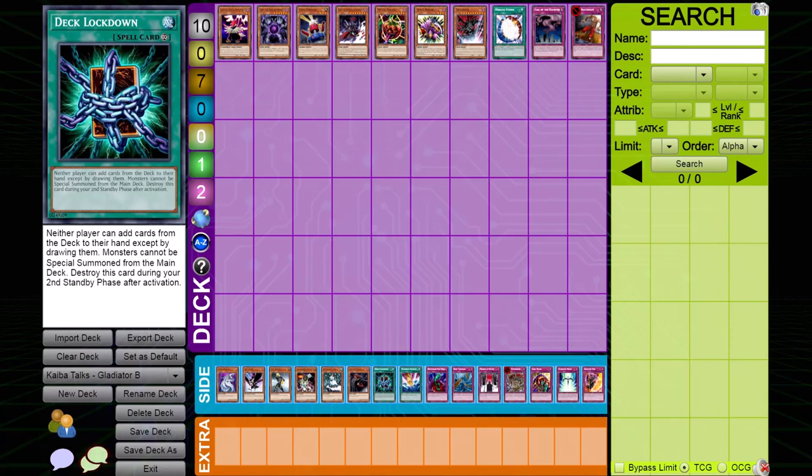Next up, Deck Lockdown. This is a card that has not seen much play in the Edison meta, and honestly I would not recommend it — but I want you to know all the options at your disposal. Its effect to prevent monsters being special summoned from the main deck for two turns is quite good. However, the reason it's not the best card to side against GBs is because the opponent can still summon from the extra deck. If they build up two GBs, they can summon Geyserius and pop Deck Lockdown along with any other burdensome card for them. But if used at the right time, Deck Lockdown can lock their deck down.